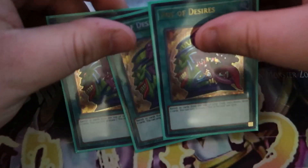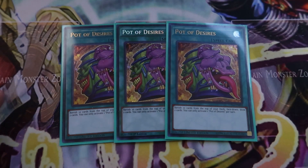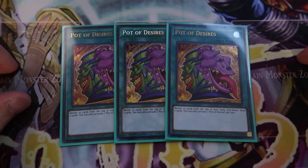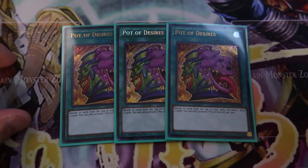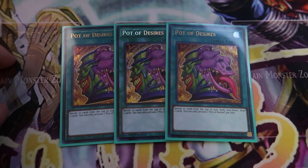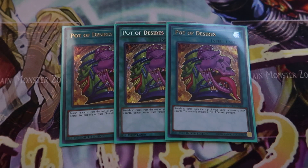That's it for monsters — we're playing 9 because your snake and Gren Maju are the only ones you really need. Moving on to spell cards, we're playing Triple Pot of Desires. A 4,000 attack boost to Gren Maju is always a good thing. If any of you have ultimate rare Desires, hit me up because I may be looking to max out the rarity of this deck. Drawing two cards is always great, and it gives 4,000 attack.